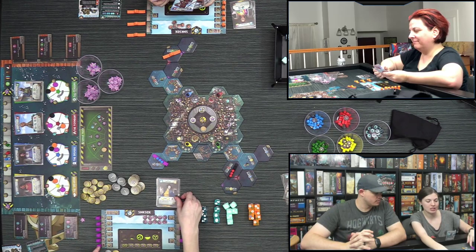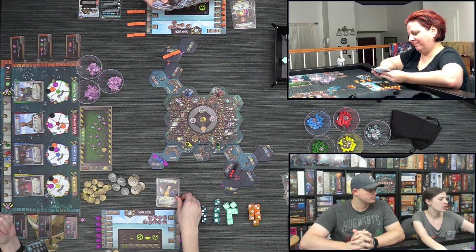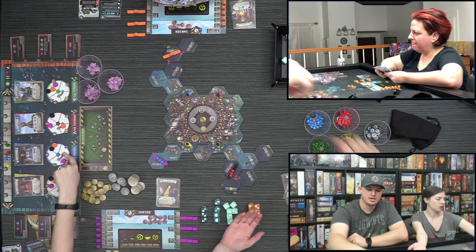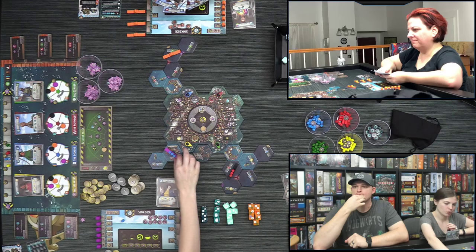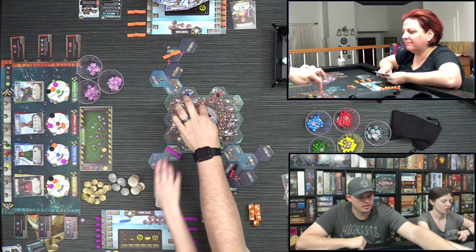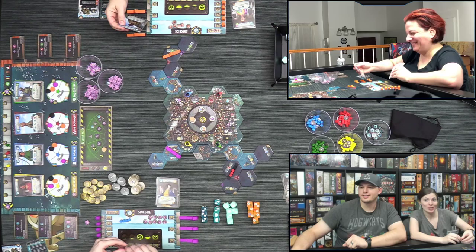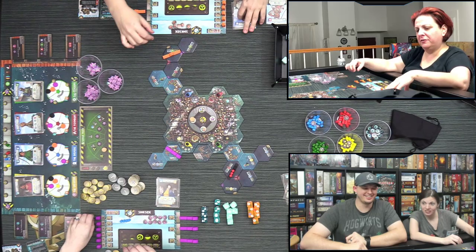Lizzie plays her Emissary card — it gives two influence at two different guilds, and lets her rescue a survivor to place a seal on the board. She places a seal for some area control, gains one resource going to her reserve, and takes a card. Mike's card is now available from the discard. Reminder: the guild dial doesn't change when you draw artifacts — it changes when you complete a lap on the survivor track.